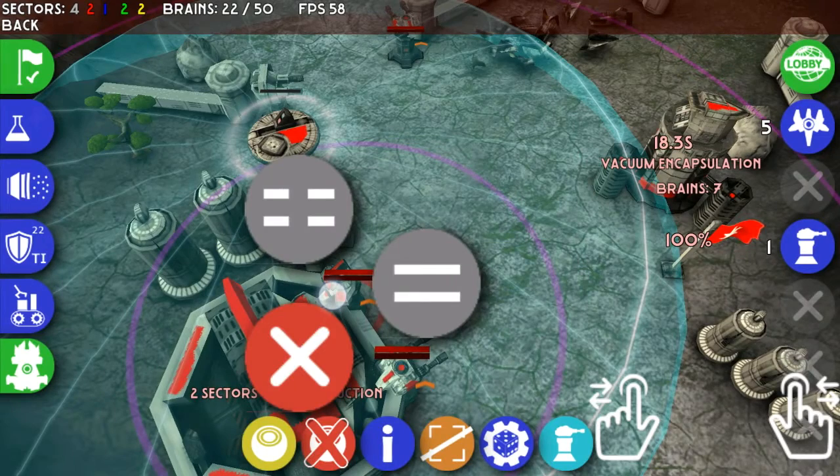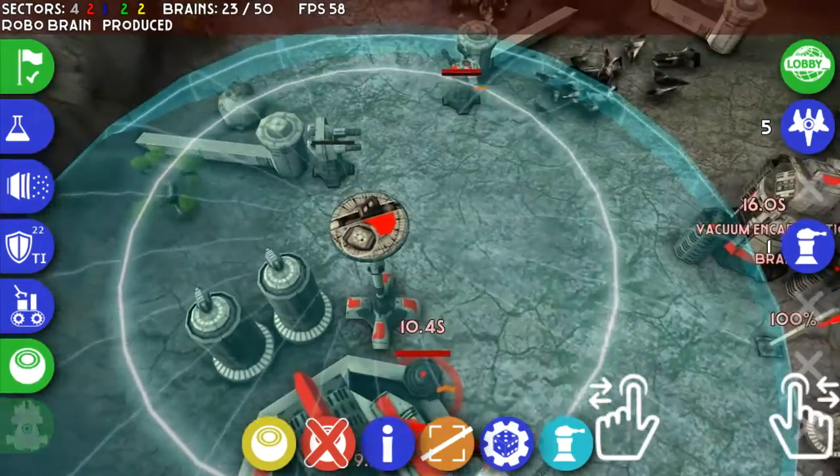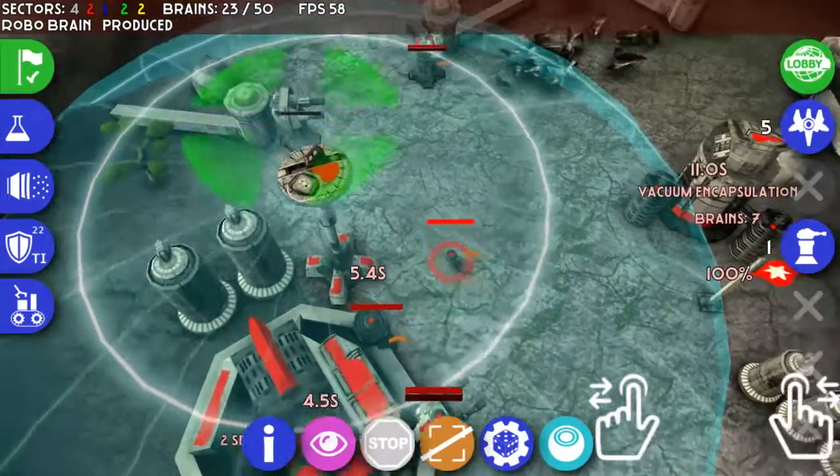On here you can change the turret heads, as you can see. There are several different selections to change from — just press and hold down on it and then pick which one you want. Robo-brain produced.